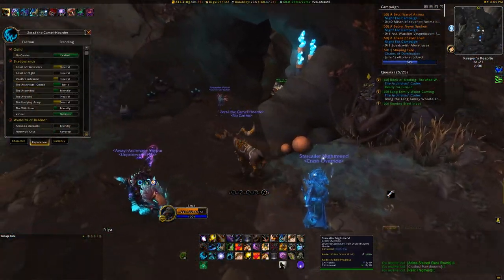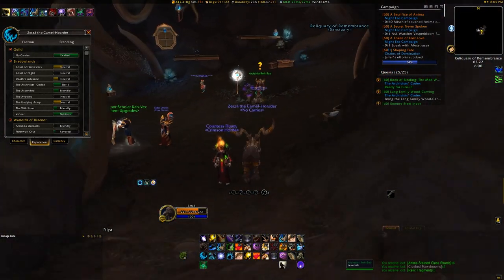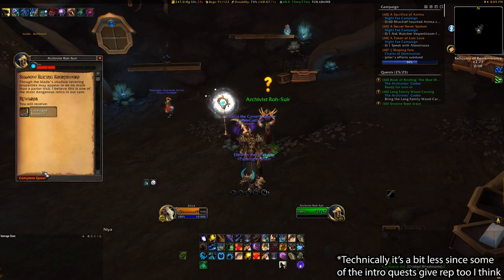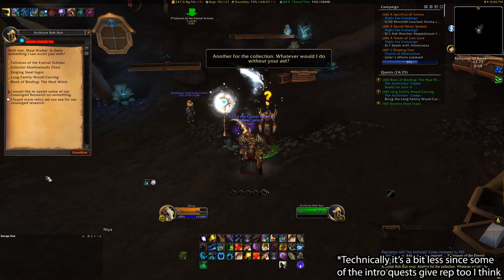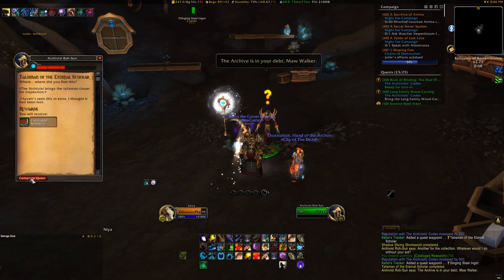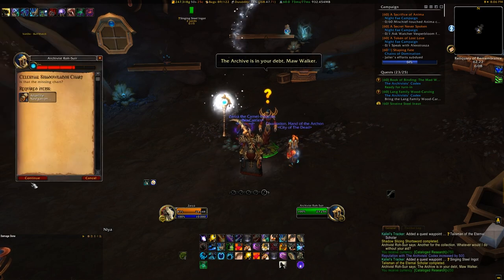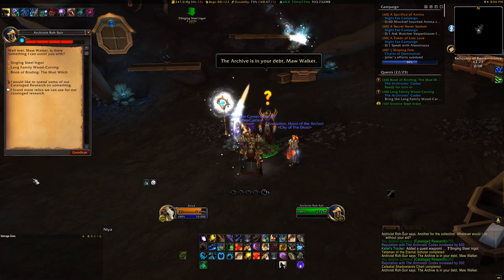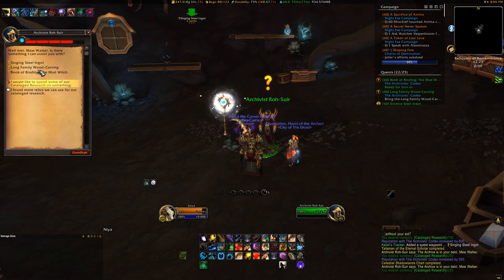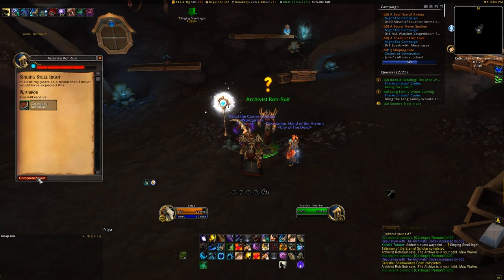Each of these items, when turned into the Archivist, will net you 500 reputation, and it takes 7,500 reputation to reach tier 3 from just tier 1. This means you'll need to find 15 relics, maybe a little less because if you kill any rares or pick up any relic fragments you can hand those in too. And while it might sound a bit daunting to have to track down 15 of these special relics, it's actually not too bad because even my lowly 195 item level druid was able to skulk around Korthia and get it done.